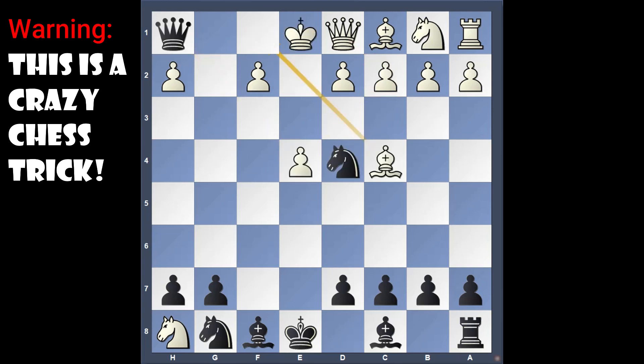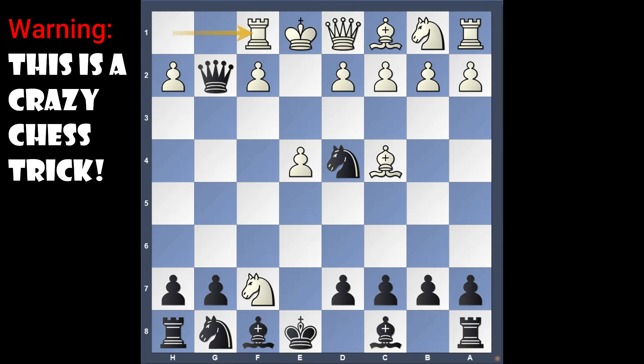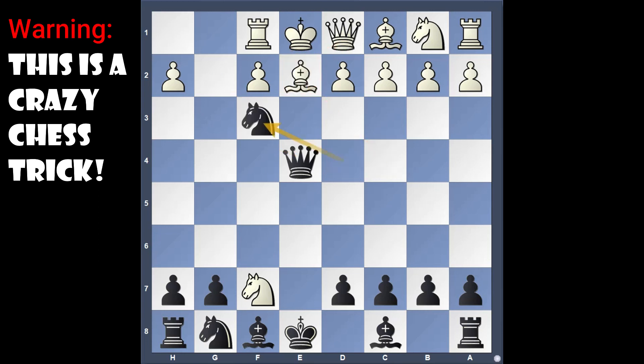Moving back — if the knight doesn't take the rook and instead the rook moves to f1 putting itself on a safe square, then this is a mate in 2. How? By taking this pawn check. Here once again, if the queen comes in between, the knight will take the queen.